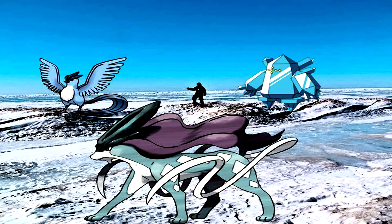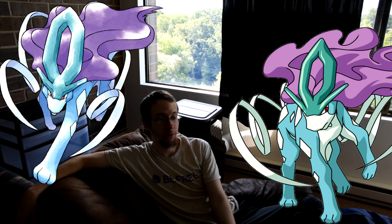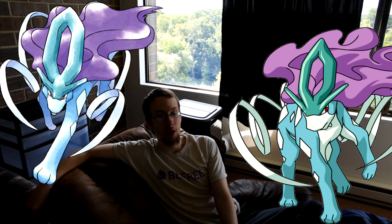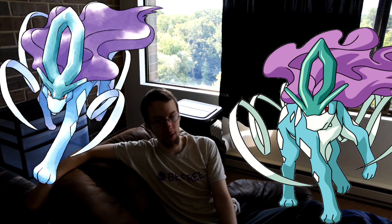Starting out this list, number one is Suicune. I probably don't say this Pokemon's name right, but Suicune — however you want to put it. The Water Dog Pokemon. Out of all three legendary dogs in Generation 2 Pokemon Silver version, the Water-type Pokemon known as the Aurora Pokemon, standing in at 6 foot 7 inches and weighing in at 412 pounds.